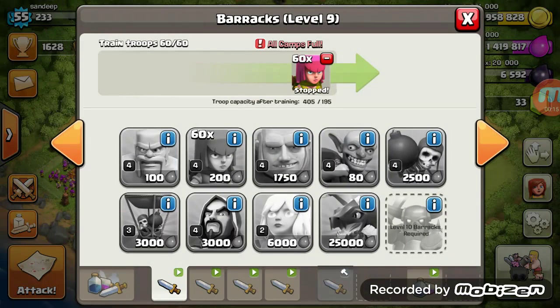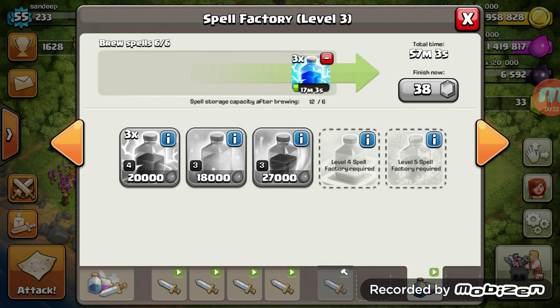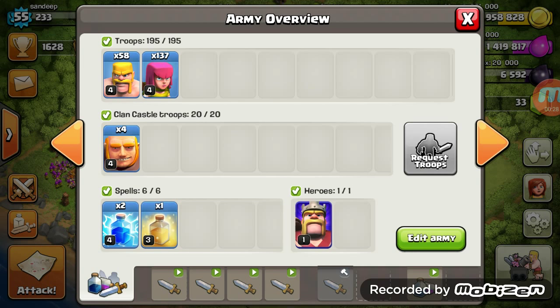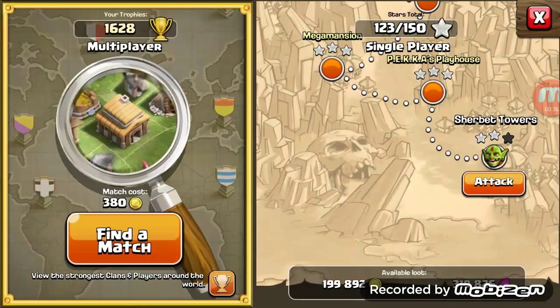Actually it's meant to be 50 barbarians. I put one barracks full of archers, one full of barbarians, and the other two full of archers. I normally train three lightning spells to get rid of splash damage, but I have a heal spell right now as you can see, and I have giants in my clan castle which I'm probably not going to use.